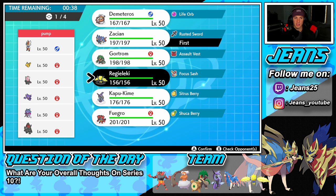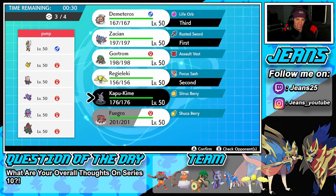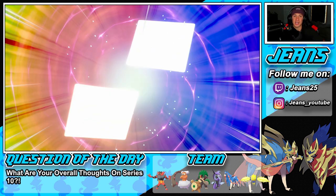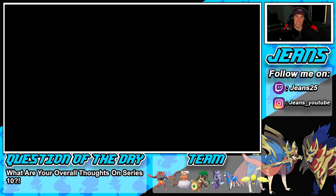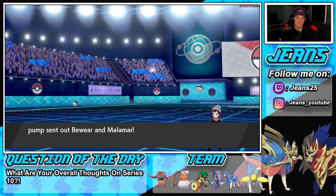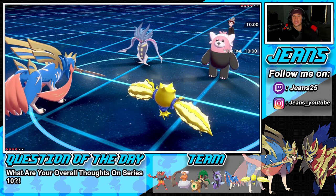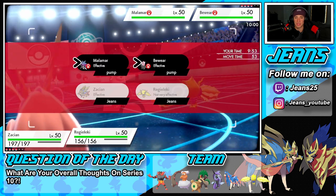I'm going to lead Zacian alongside Regilecki because we can take speed control all day. Then bring Landorus, and my final Pokemon will probably be Tapu Fini. Let me know down in the comments what are your overall thoughts on Series 10 - there's no Dynamax allowed and you get one unrestricted Pokemon, so it's basically Series 8 with no Dynamax. Dynamax is such a huge part of this game and I think it's what made VGC and Sword and Shield what it is, so this is going to be something totally different. Zacian and Regilecki is my lead. I'm going to Electroweb and take speed control on both these Pokemon.